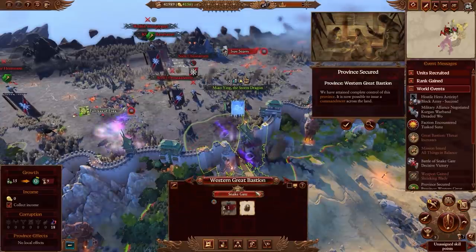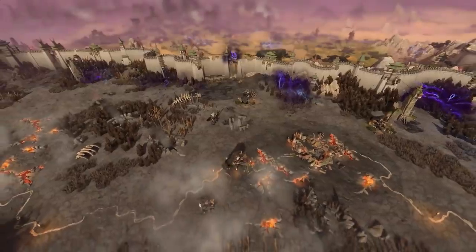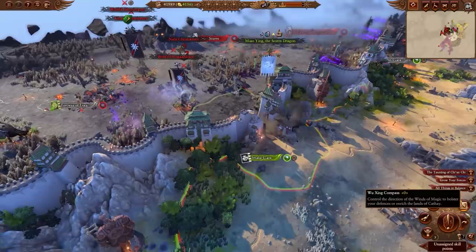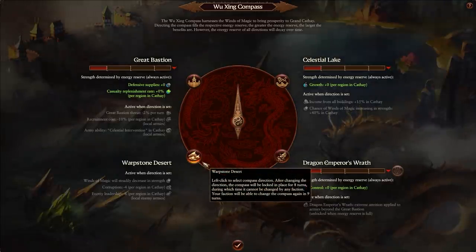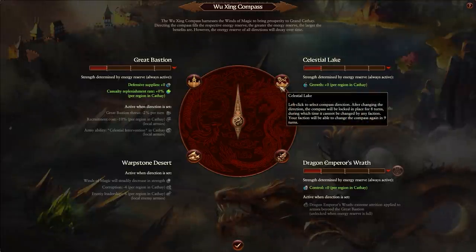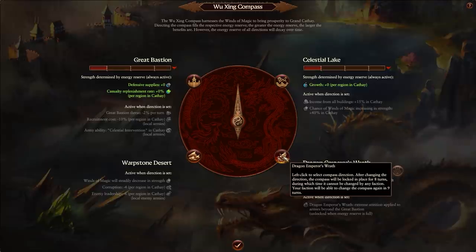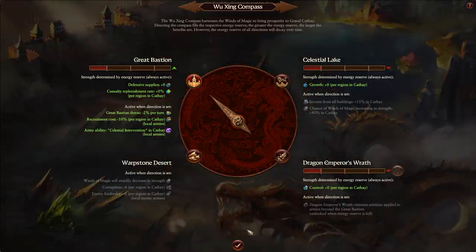Here we turn Miao Ying to her true purpose, the unyielding protection of Grand Cathay. To aid in our defense of the Bastion, we'll align the Wuzhin compass to match our current goals. Each of the four directions offer powerful incentives, but our army has suffered from recent conflicts.